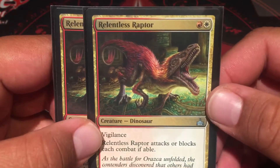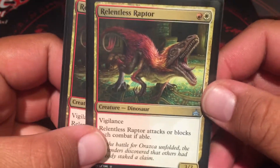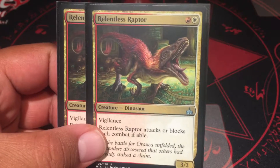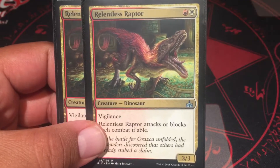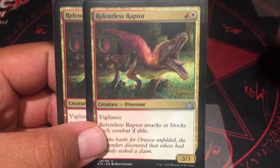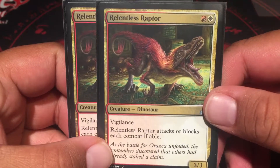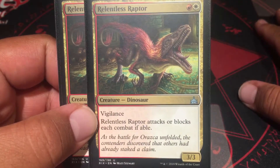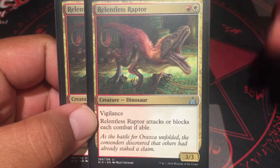Relentless Raptor — I don't know, maybe I'll take him out when the Dominaria set hits or if I get better cards, since this is a budget deck I'm slowly upgrading. He has vigilance so he doesn't have to tap, but he has to attack and block each combat. Still, a 3/3 — I don't mind trading with something early game.